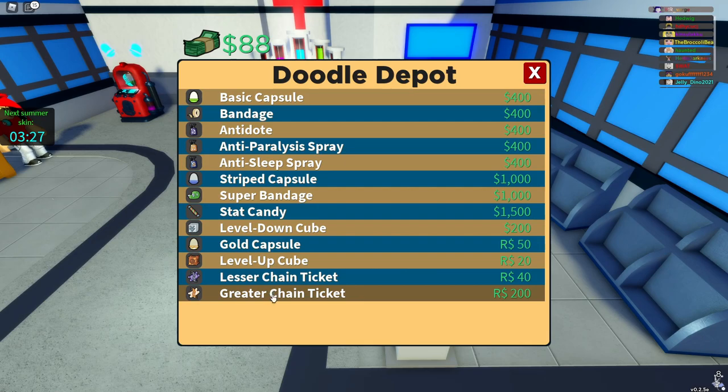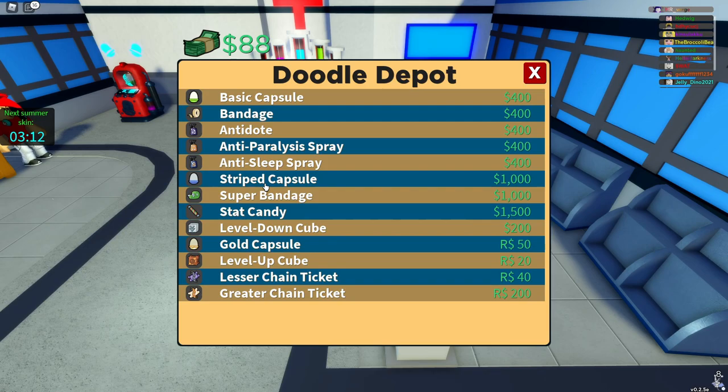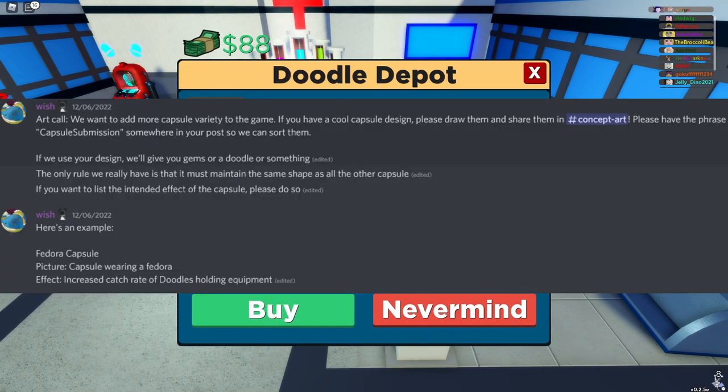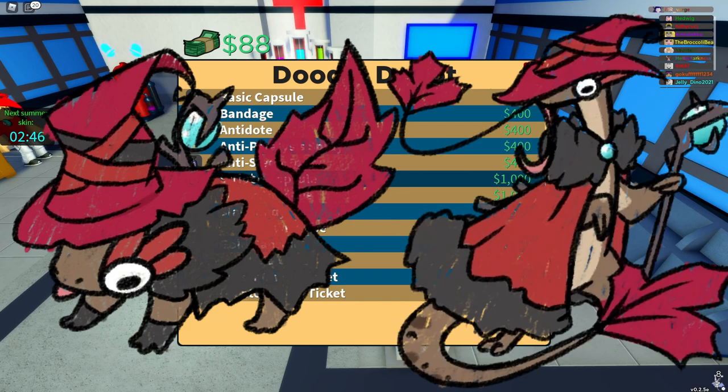Another thing for free-to-play players is the striped capsule and the super bandage. The super bandage heals the doodle by a certain amount, which is quite a bit more than what the basic bandage does. The basic capsule uses on a wild doodle to attempt to catch it, and the striped capsule used on a wild doodle in time to capture has a higher chance than basic capsules. These are probably the best capsules in the game that you can get for free, without buying the gold capsule. This could also link back to the new capsules we're getting, which the devs have asked people to create, and I think we will get some with the new Sweetsville update.